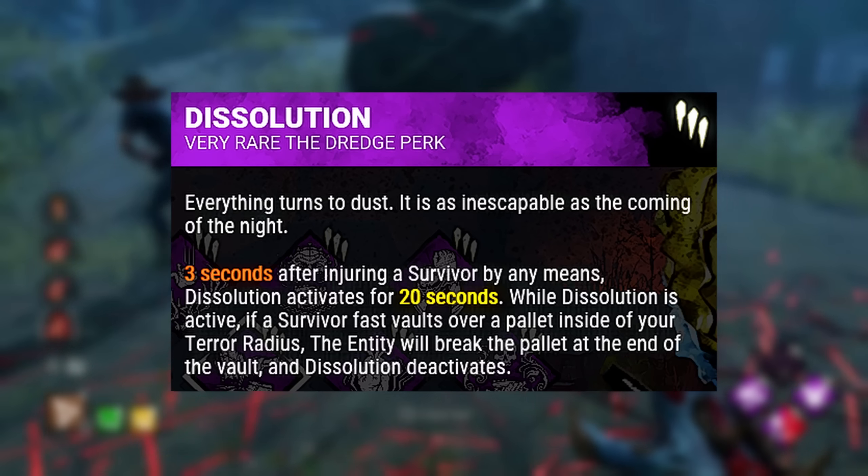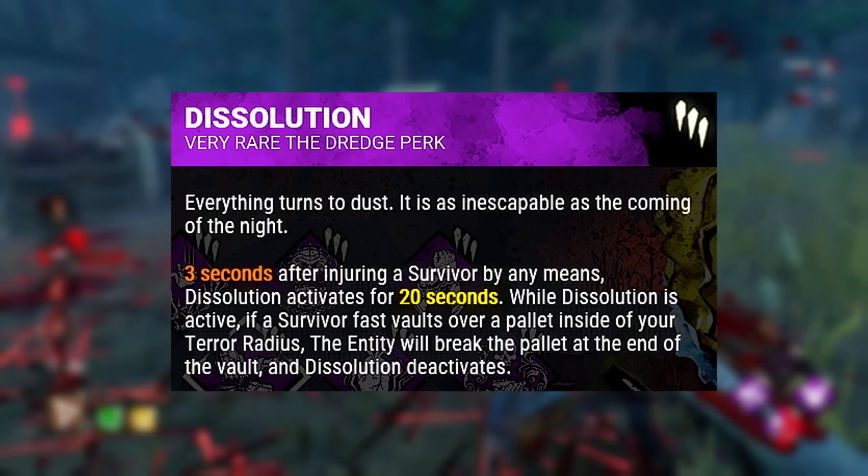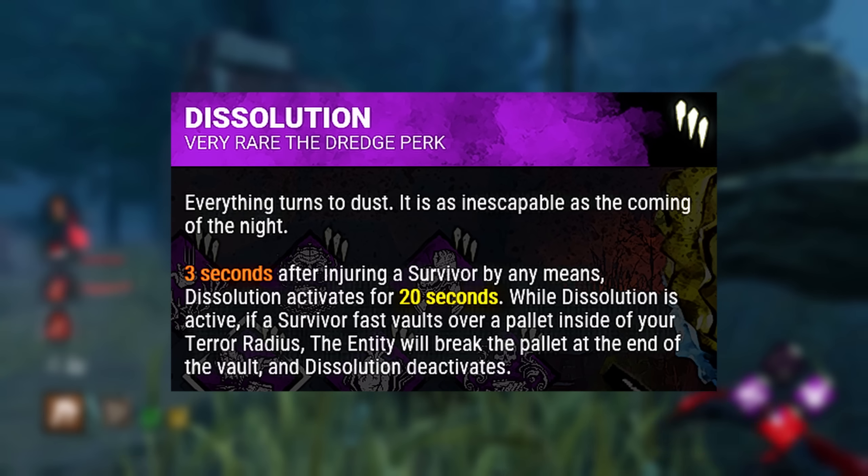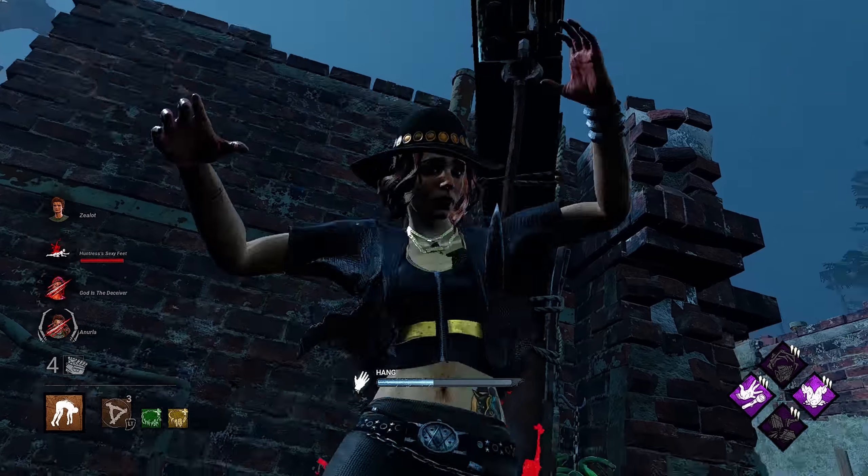What it does is, if you injure any survivor, this perk activates in the next three seconds. After it activates, you're going to have a 20 second window. And during that 20 second window, if any survivor fast vaults the pallet, the entity is immediately going to break that pallet, and Disillusion is going to deactivate.